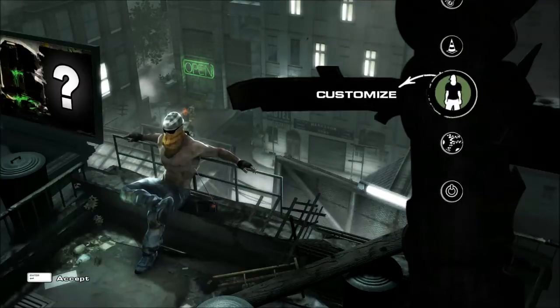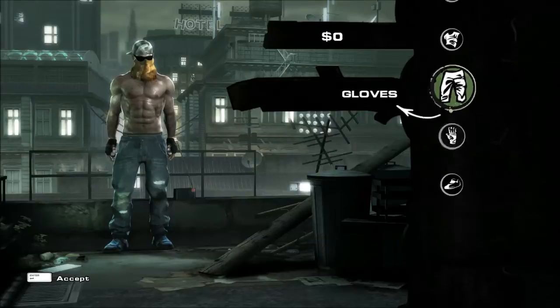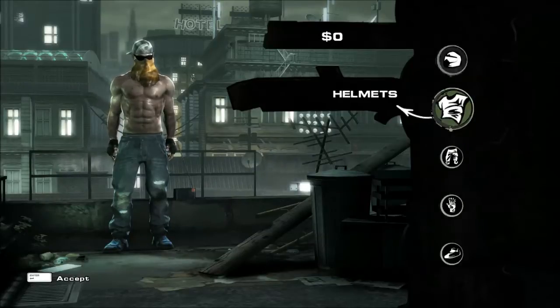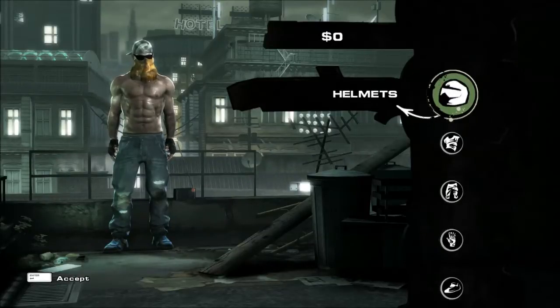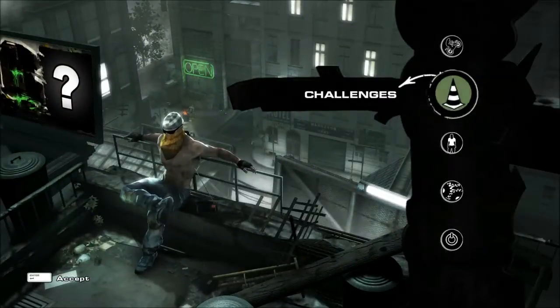I did find out that you can customize your character. You can customize his helmet, jacket, pants, gloves, and shoes. But obviously I have no money right now because I spent it on that awesome green chassis which was 12 grand. Besides, I think he looks pretty sick — he's got like an eight pack going on and he's got this thing over his face. I thought it was a beard at first but it's actually like a little mask thing.